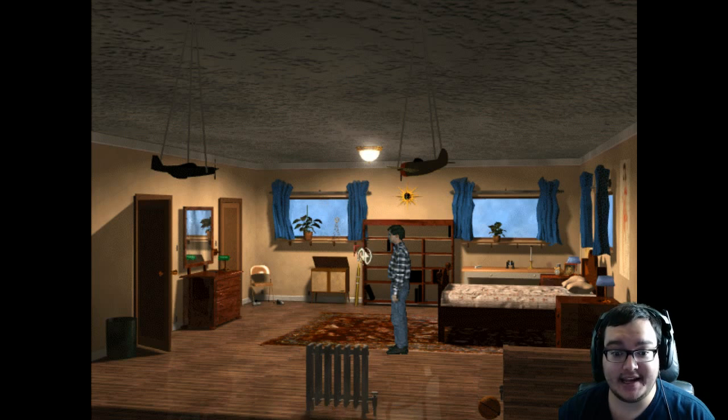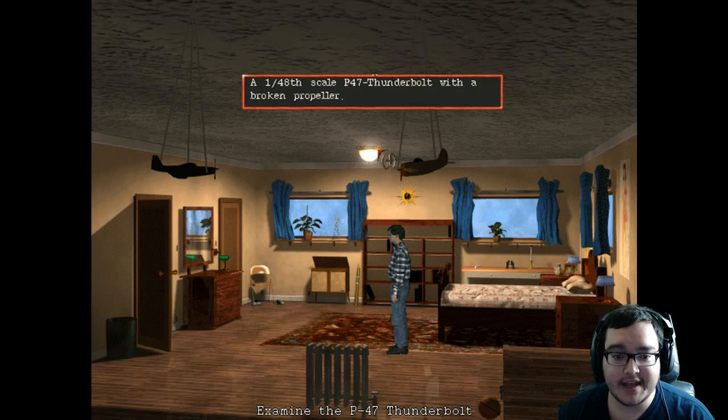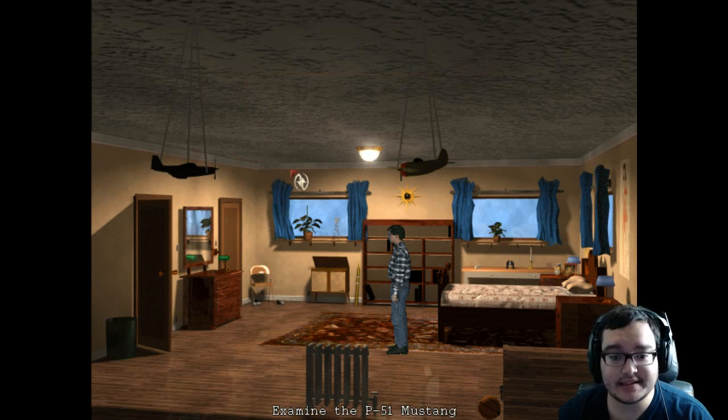It has the very basics for melee — you can punch high, punch low, and all that jazz just by left-clicking. As you can see when you move your mouse around, it allows you to examine objects. So if you want to examine the P-47, it says '1:48 scale P-47 Thunderbolt with a broken propeller and a hastily glued P-51 Mustang in exact 1:36th scale.'